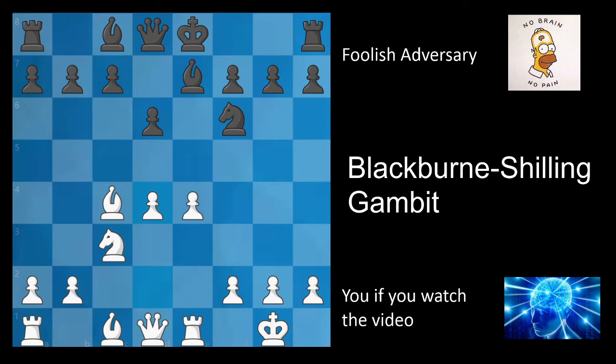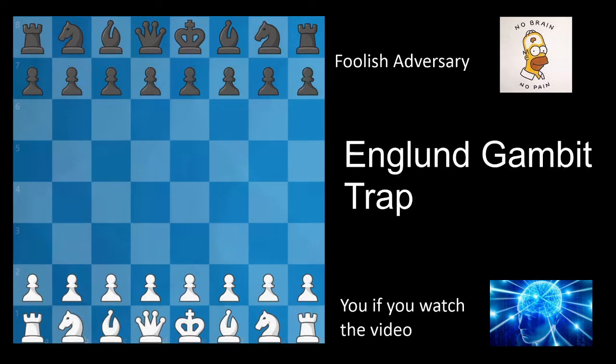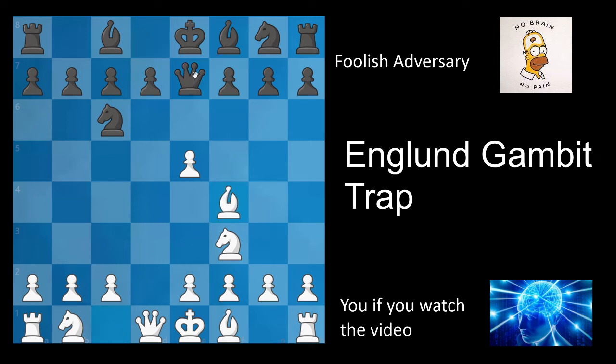Let's move on to our final example of the day: the England Gambit trap, for you d4 players out there. After d4, you'll occasionally see the move e5. After d takes e5 and knight c6, black is basically going to try and win back the pawn at all costs. However, this can become problematic. After knight f3, queen e7, and bishop to f4, most players will play the move queen to b4. The idea is this is a fork — however, it's a fake fork.